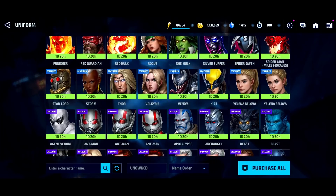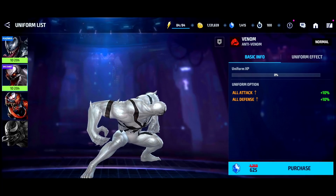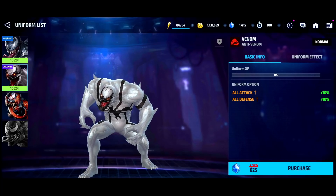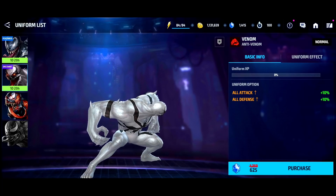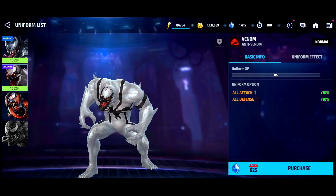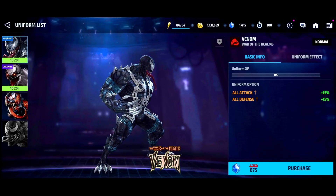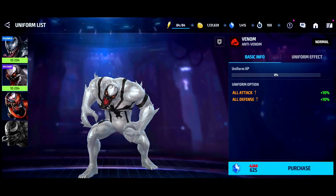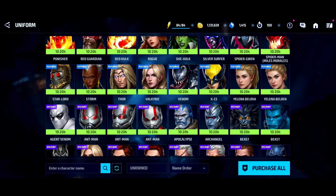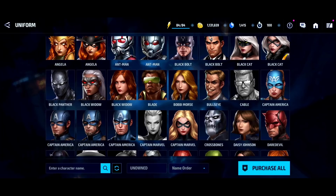I would have liked to see the Anti-Venom uniform go on sale for gold, but they know it's still one of the best uniforms so they're keeping it at crystal price — and rightfully so. In World Boss Ultimate, if your character already has defense down, you don't want to use the regular Venom uniform because his defense down will conflict with your character's. So the Anti-Venom uniform has a lot of value. Unfortunately it's not on the gold list, but there are still decent gold options.